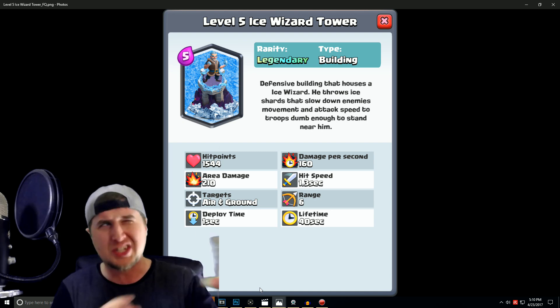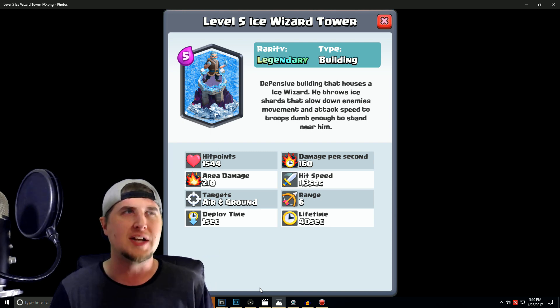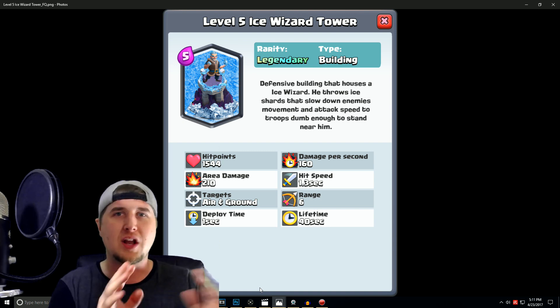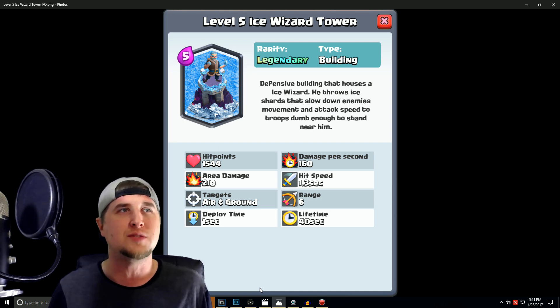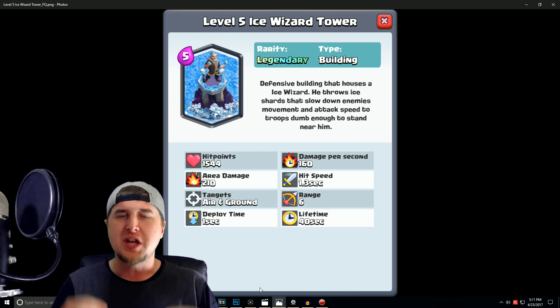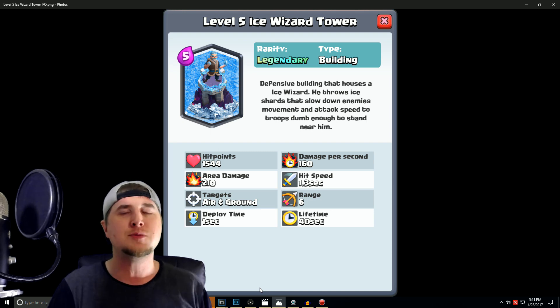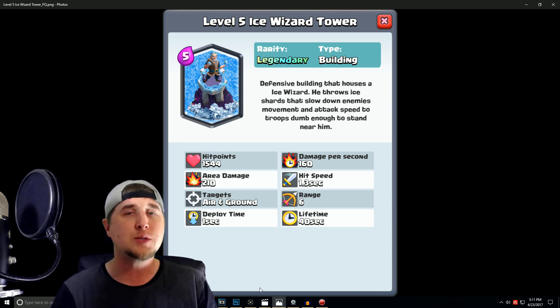I think it should be 6 Elixir, but I have it in here as 5 Elixir because 6 Elixir just seems a little too much. For getting a Legendary card, you should be rewarded with a little bit less Elixir. In my description, it's a defensive building that houses an Ice Wizard — he throws Ice Shards that slow down enemies' movement and attack speed. It's going to have 1,544 hit points, which is less than the Bomb Tower and exactly what the Inferno Tower is at level 6. Damage per second is 160, area damage at 210, and a hit speed of 1.3 seconds, which is a little bit faster than the Bomb Tower.